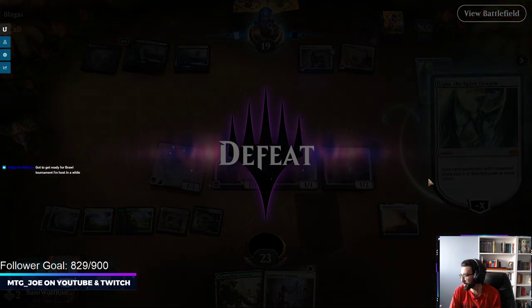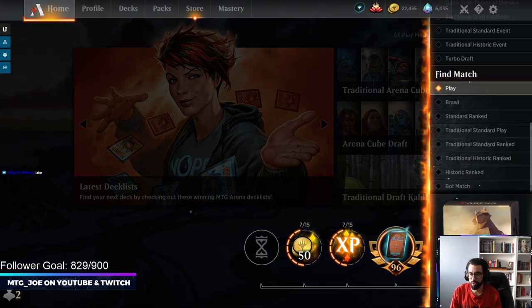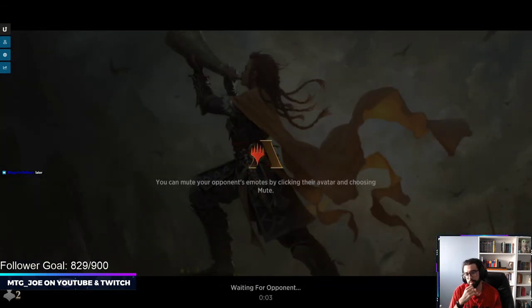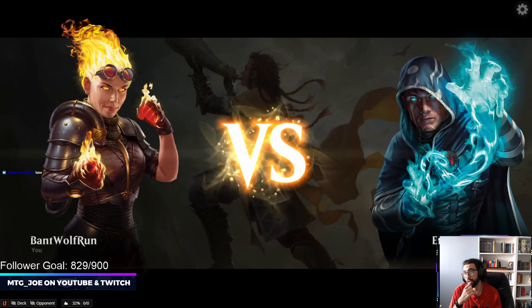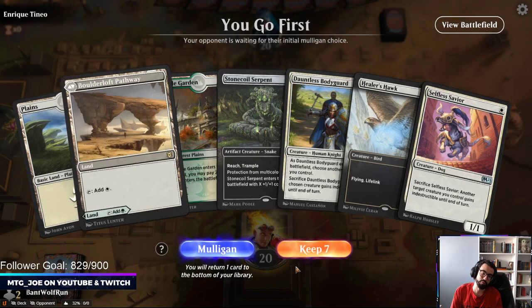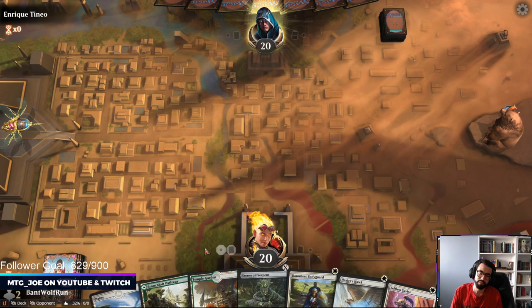I appreciate the raid, good luck with the tournament, hope it goes well for you. Let's run one more. I like this deck — you're not gonna beat Languish, Languish, Shadows' Verdict, Aribus's Intervention into Ugin when you draw nine out of your twenty-two lands. That's fine. I'm going to lead on Bodyguard — it puts the most pressure on early.